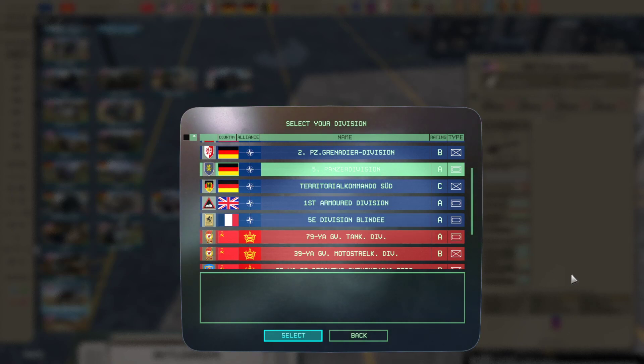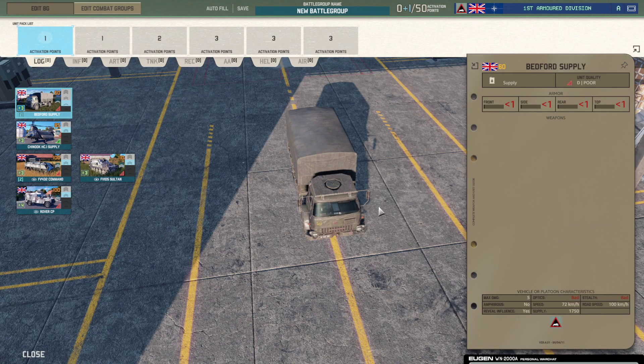Welcome everyone to the second video for the Vizier milestone for Wano, which brings us two new nations. We already looked at the French division — if you haven't seen that video you can find it in the description below or up in the corner. The second nation we get are the Brits, finally here with the First Armored Division of the Royal Army.